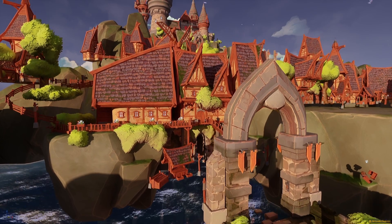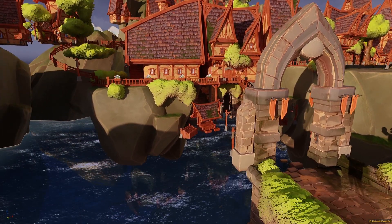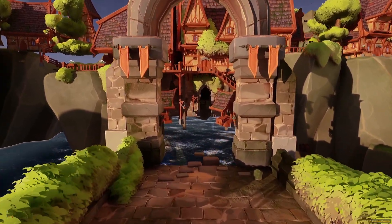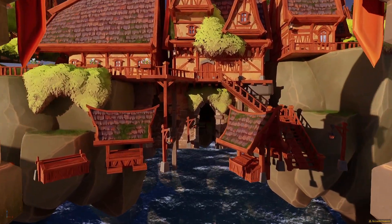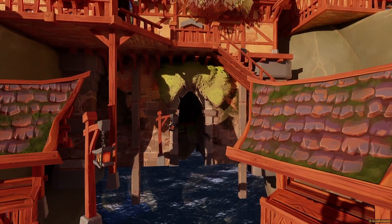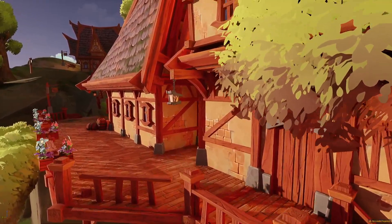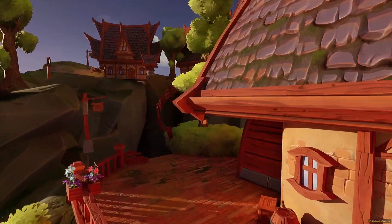For the first one, we're going to go over the castle scene by Style Arts. For some reason the ground didn't load, but we're going to check it out anyway. As you can see, it's very, very stylized — it kind of reminds me of Fable. We have some really nice stylized crates, little tiny huts, stairs going up, kind of looking like a little dockside harbor. Very medieval themed, or even pirate themed.